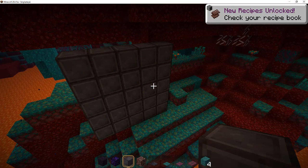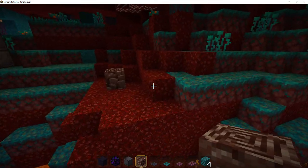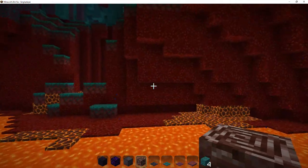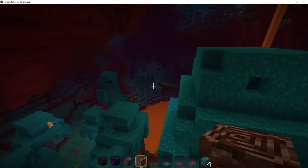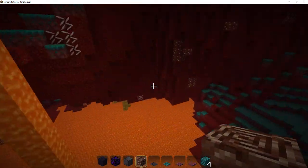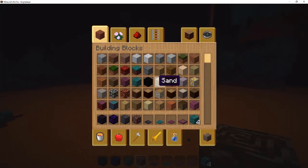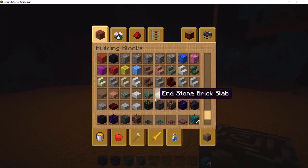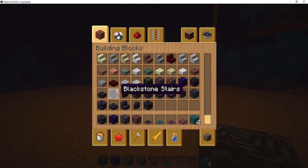Ancient debris — that is it! So this is the one that you have to find to get netherite — you can get some netherite scrap. If I'm not mistaken, this only spawns below lava, so that's gonna be a pain to find. But I thought it only spawned in a specific biome — I haven't confirmed that but it could be. I'm taking my sources with a grain of salt. It's still a snapshot, so changes can happen.